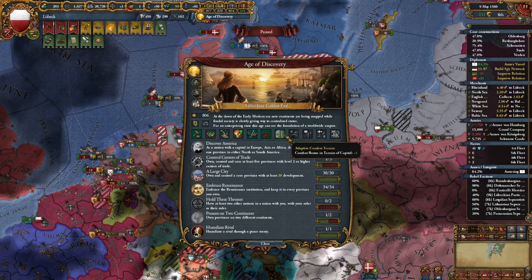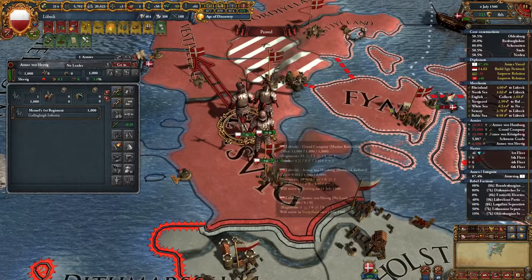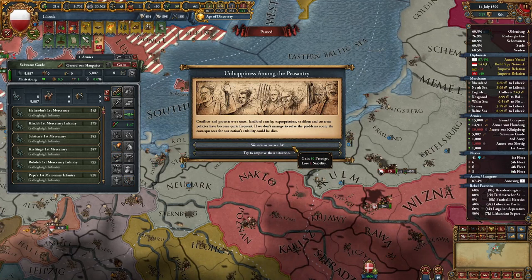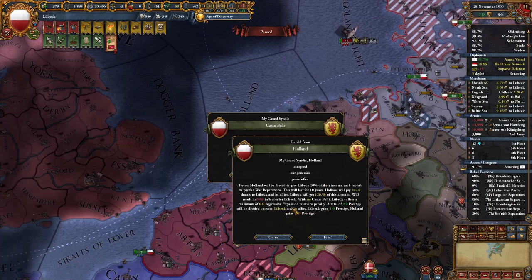Age of Discovery bonus number four — I'll go with combat bonus and terrain of capital, plus some manpower. Time to carpet-siege this area and then send my units to Denmark's capital. The rebel units can go deal with themselves and I'll disband the useless group. It's time to peace Holland — taking all their money and war reps.